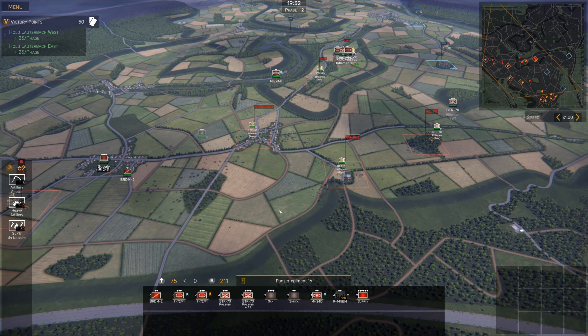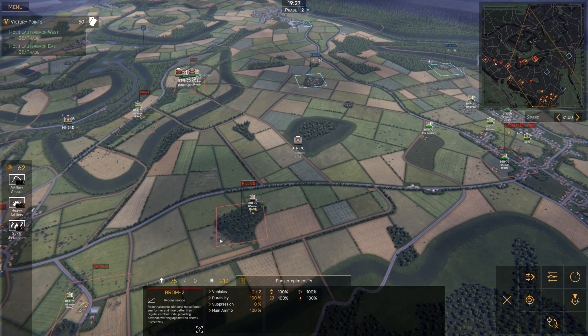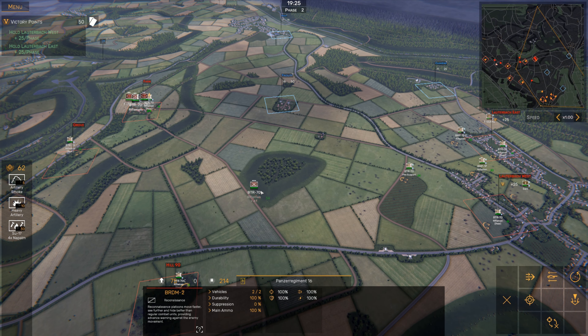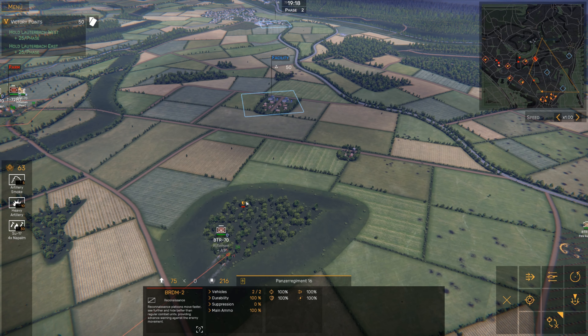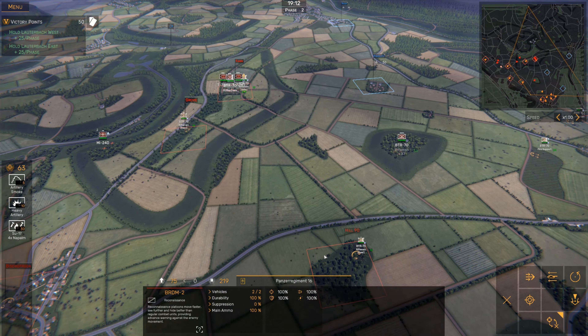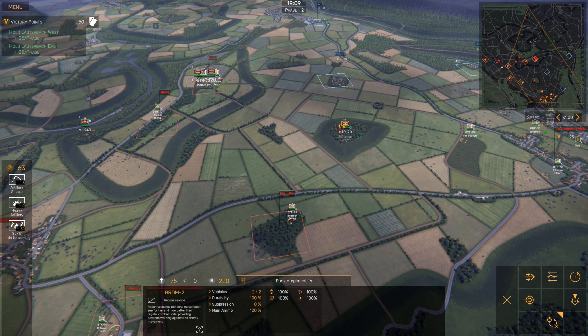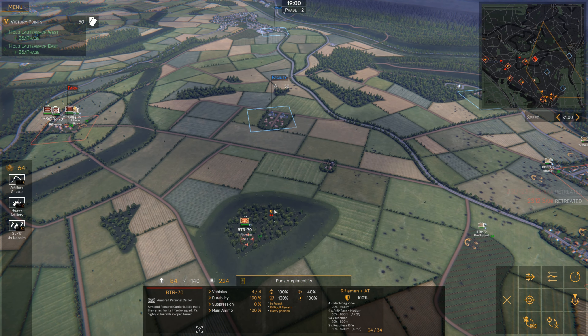Let's retreat the Shilka and Sani, and see what the enemy has in store for us. I'm going to spend a couple of minutes consolidating here - I want to make sure I'm not pushing into an engagement at the same time the enemy is trying to fight me. The BDRM-2s have ground radar which they use to detect enemies very far away. As long as they stay hidden in these trees, they should be able to look down into most of Facility. They can't see through too much of the hedgerow, but they'll get us an idea of what's there.